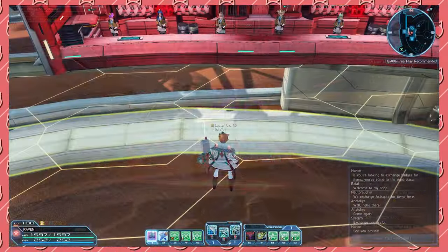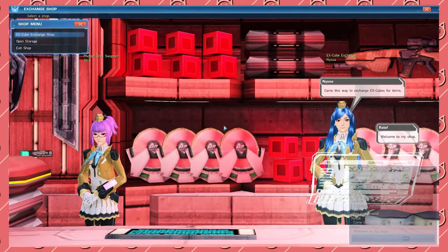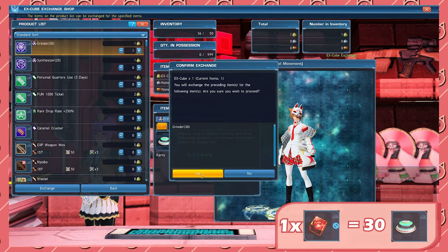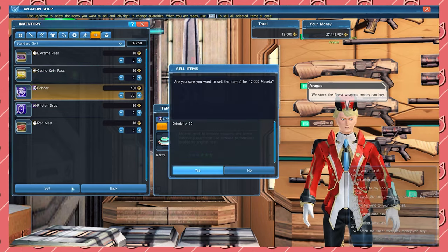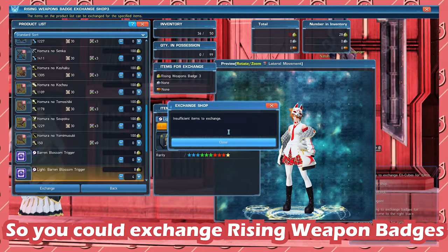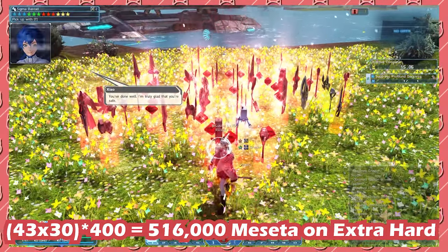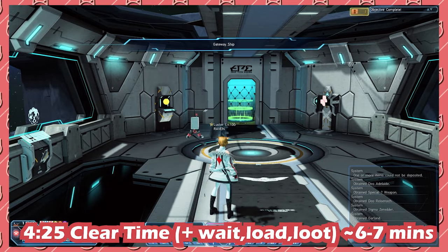Now let's break down my favorite way to make meseta in this game — what if I told you we could just print meseta? You can exchange one X-Cube for 30 grinders at the X-Cube Exchange Shop. Every grinder sells for 400 meseta each, which means X-Cubes are worth 12,000 meseta each. So you could exchange Rising Weapon Badges for Baron Blossom Light Triggers, and with a 600% Rare Drop Booster I got 43 X-Cubes, or 516,000 meseta, on Extra Hard. That's pretty nice, but it did take around 7 minutes of my life.